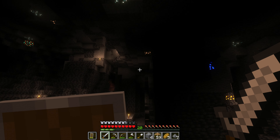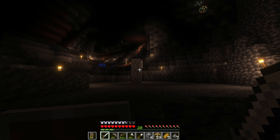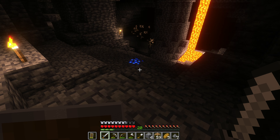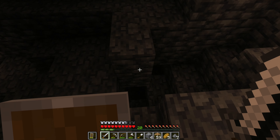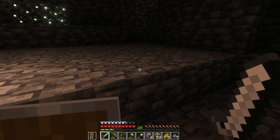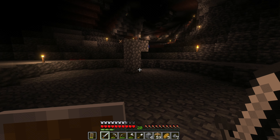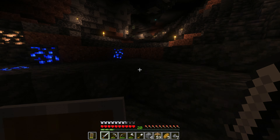Let's see where that iron vein was - I saw it over here somewhere. There are lots of ores we can get out of here as well, but I'm mostly interested in the iron. And there are more diamonds over there. We definitely need to come back here with torches. There is the iron vein and we need to be careful not to fall into any holes. The iron is right over there - that's what I wanted to show you. But first we need torches, and it's not far to the base.